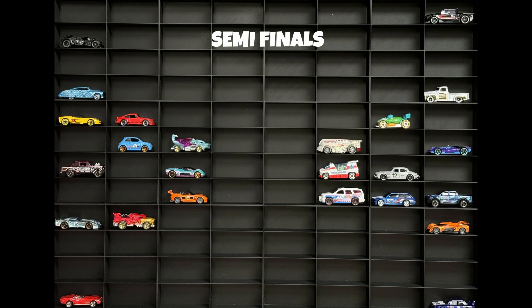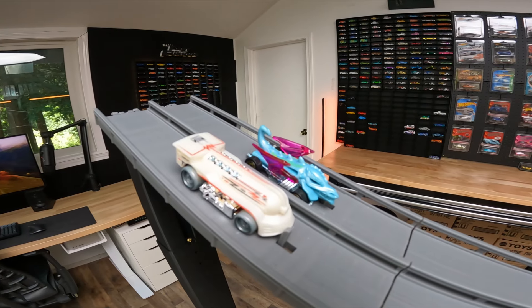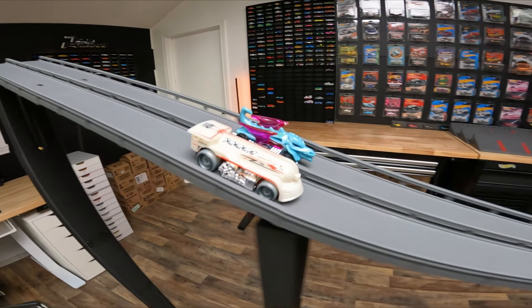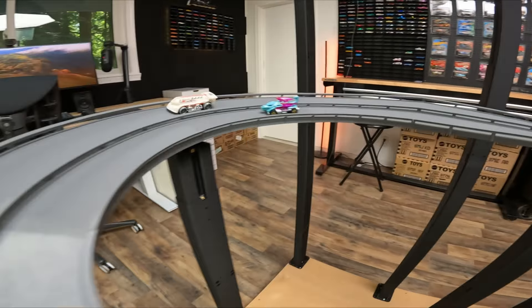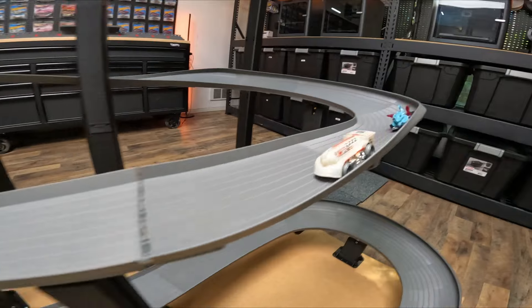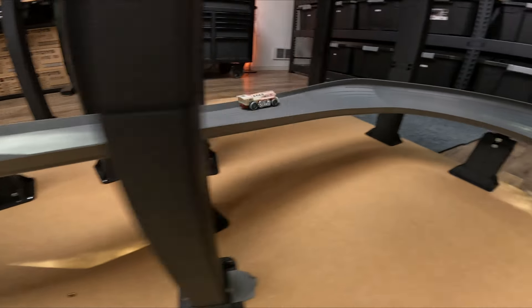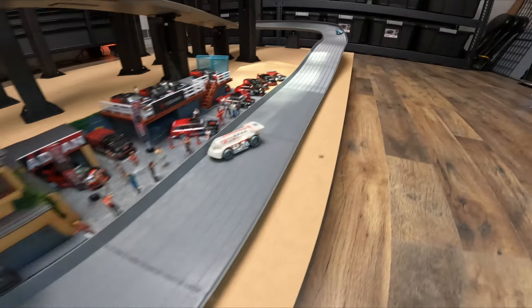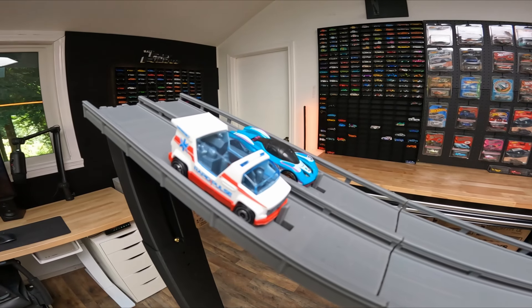Here are the semifinals. The top two will race, the middle two will race, and the bottom two will race, and then we'll have a three-car finals. Dragon Blaster on the outside, West Coast Flyer on the inside. Dragon Blaster has been fast — if he didn't race the West Coast Flyer, he might have advanced to the finals. But the West Coast Flyer is undefeated at this moment in time.